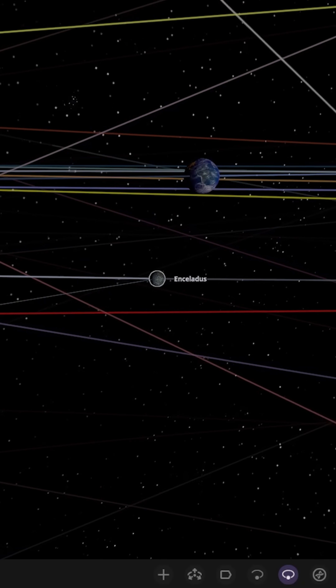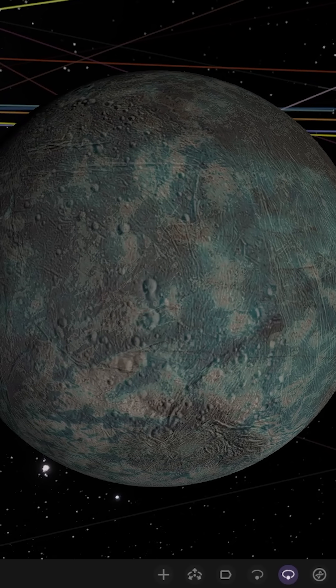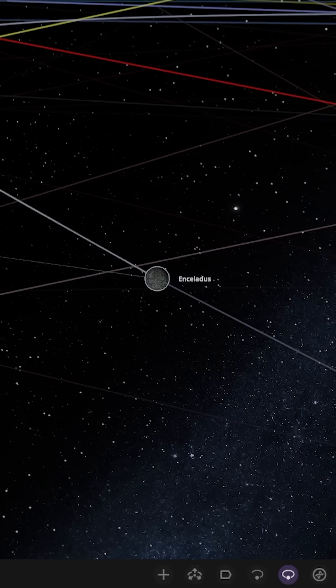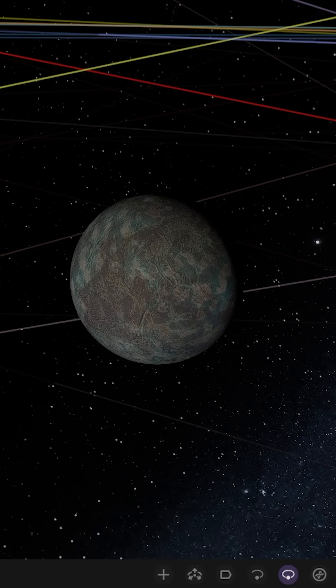That is Enceladus placed in orbit of Earth. There it is, looking very good as always. We're going to go ahead and see — if we speed up some time, will Enceladus melt or will it stay frozen? Remember, in Universe Sandbox it doesn't have an atmosphere. It's very highly reflective.